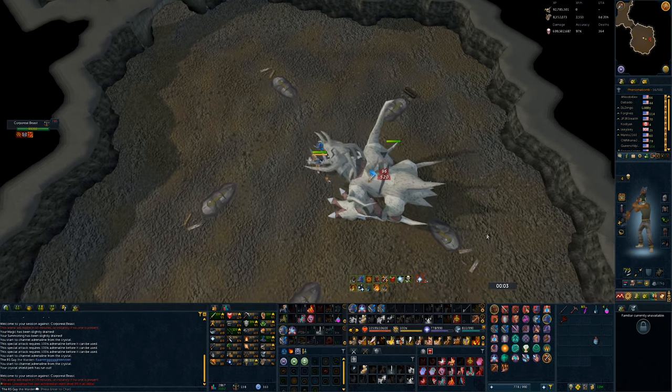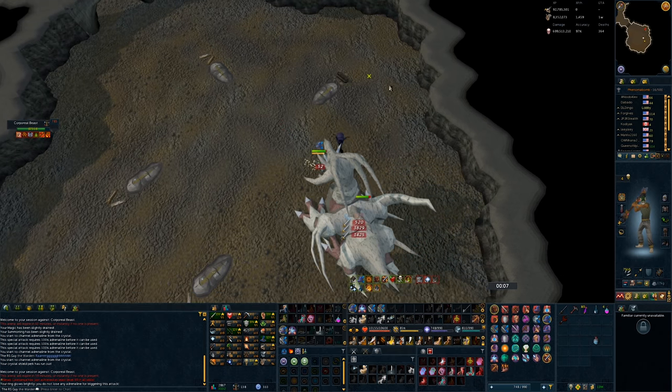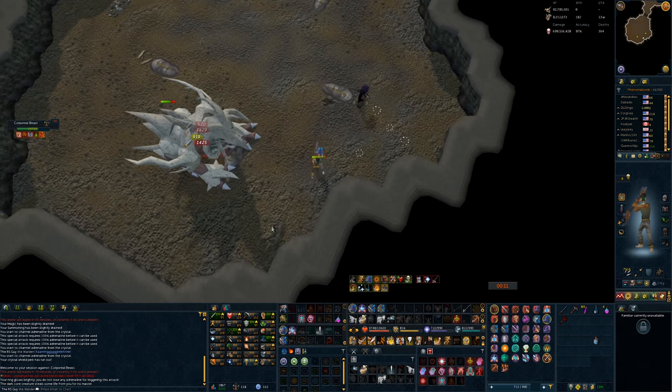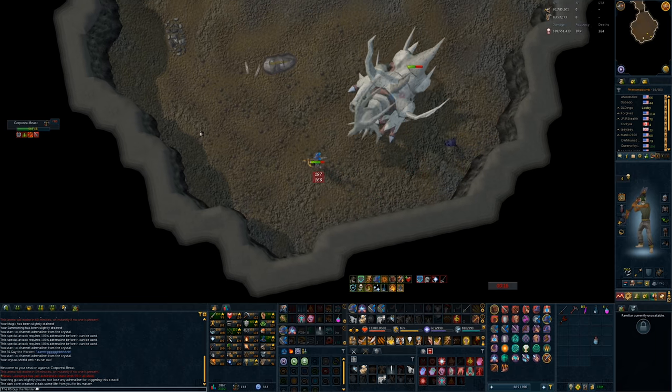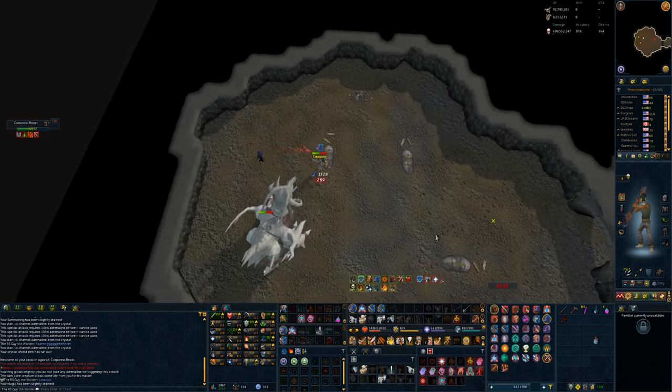At the Corp Beast, I was able to get the boss to literally half HP just with my three bleeds. Although Corp is technically weak to Spears, Monster Weakness does not increase incoming damage, so this 50,000 damage from just three bleeds could be seen at any boss in the game. It just happens to be a very good example of how strong this is.